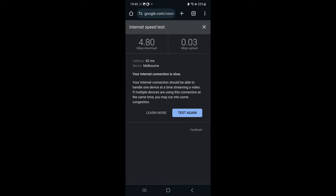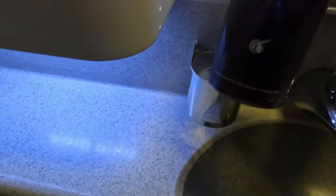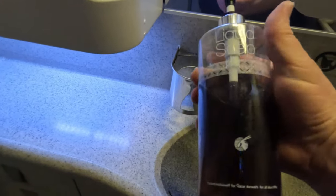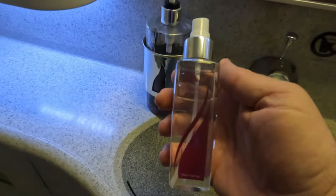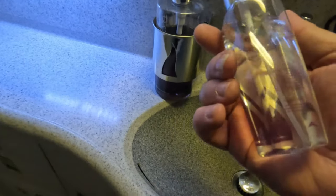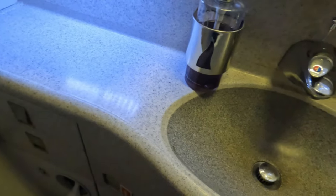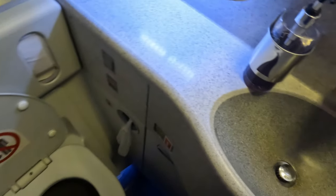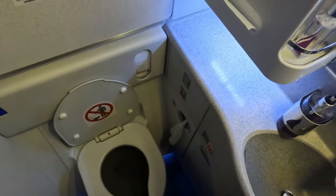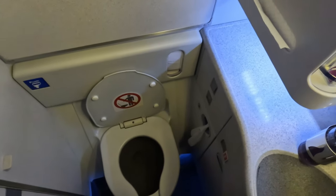Time for the loo review. This is an area Josh Cahill highlights as a problem on his Qatar economy flights — the first toilet he reviews is very dirty with a wet floor, though the second seemed okay. Mine was spotlessly clean with some little amenities, a nice clean toilet and a dry floor. Since it was being used by passengers, I think the cleanliness is more down to your fellow passengers than the staff.